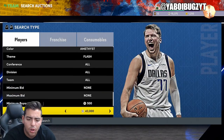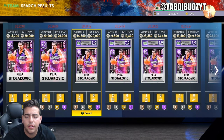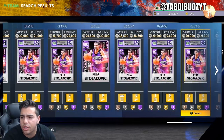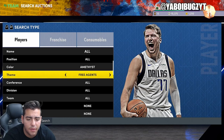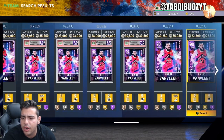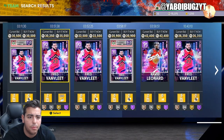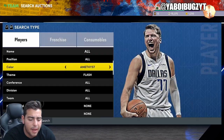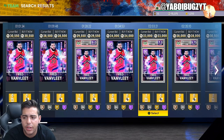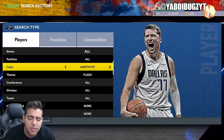Peja is trash guys — if you're using Peja Stojakovic you gotta be crazy, he's one of the worst cards ever. The flash filter is pretty cool though, you could scroll through it. It's a pretty solid filter since Fred Van Fleet is 20,000 MT — that's actually a good buy. Kawhi Leonard's around 10k listed, he's around 30k value. So definitely check out this filter, I think it's pretty solid.